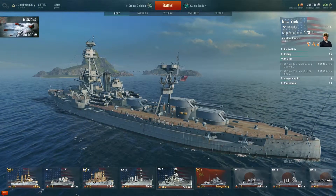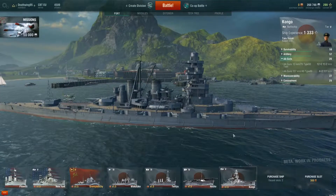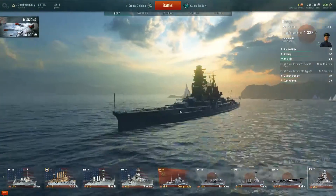I think the only battleship that isn't slow is the Kongo — it's like over 30 knots, and that's even faster than a few of the cruisers. It's a great one. If you want to play a very great battleship, go with the Kongo. It's awesome.